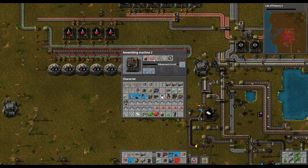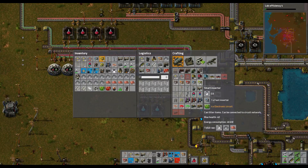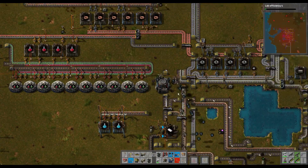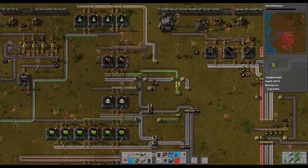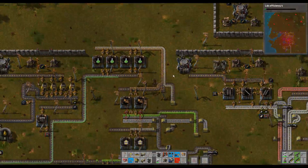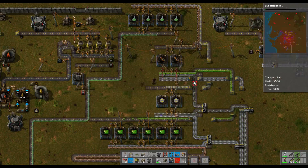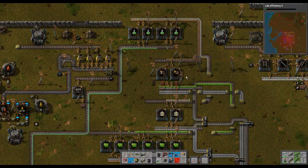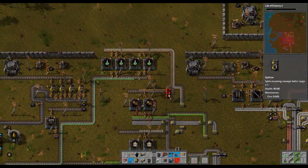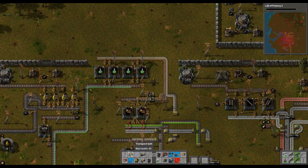What else do we need now? Advanced circuits and smart inserters. Let's start with the smart inserters. Smart inserters need a fast inserter and electronic circuits. Fast inserter needs electronic circuits, iron plate, and inserters. So we've got inserters here which we can filter off. I think we'll do the fast inserters up here.